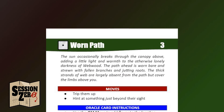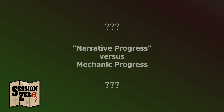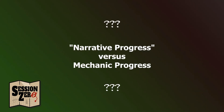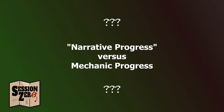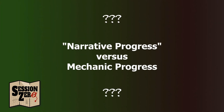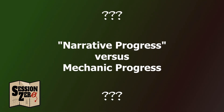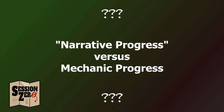I've discussed everything on this page except for this number three right here, which may not even make it into the final design. It represents the amount of progress the characters need to make to traverse the location in order to enter a new one, but I'm not 100% sure it's necessary. In RPGs in general, and Dungeon World in particular, I feel that narrative progress is more important than mechanical representation. However, I also feel like mechanical progress is needed if you're going to play the adventure solo. Maybe it'll only be used for solo play — I'm just not sure yet.